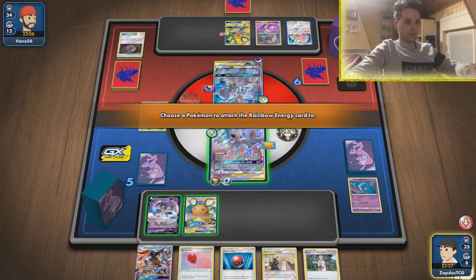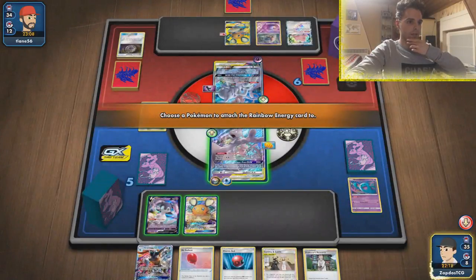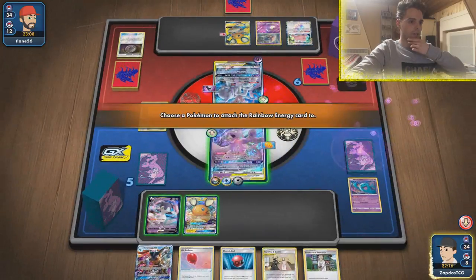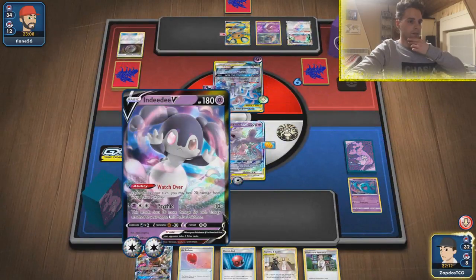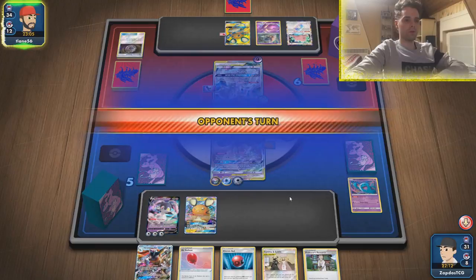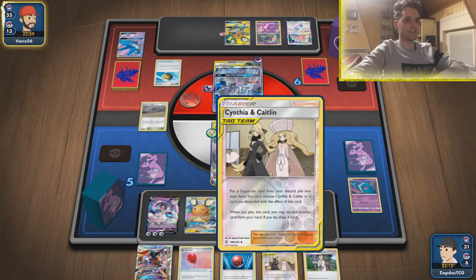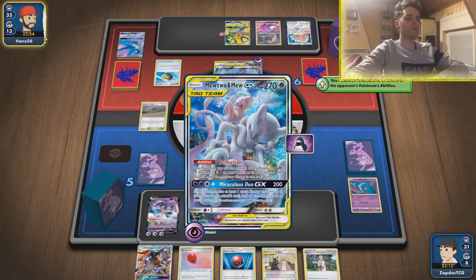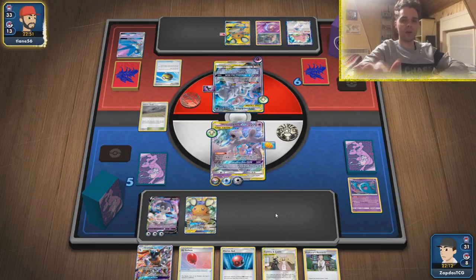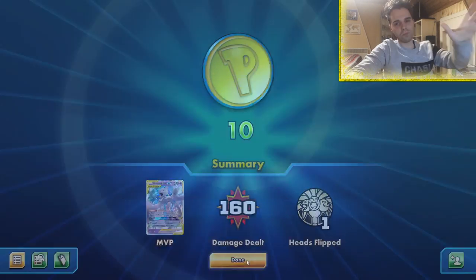Rainbow Energy means we can start using a huge amount of damage — start using the ADP attack to one-hit KO this guy. One energy over there, and then getting all the energies on the Dedenne, which can help out as well — it's also a Psychic type. Solburst GX! We were not able to play down any of our cards, but we did play Solburst GX, and he is just stuck. They concede — this is the superior Mewtwo list!